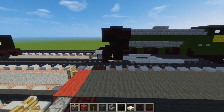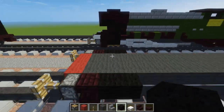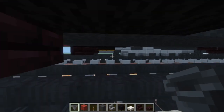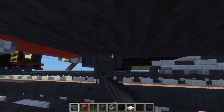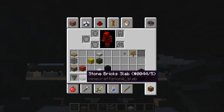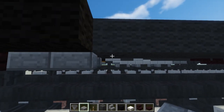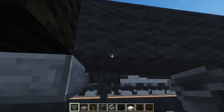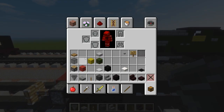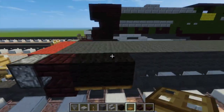Then we're going to add 2 black wool right here for the piston. On the bottom, we're going to add a hopper for the small wheels in the front — just add 1 here. Then on the sides let's add a stone brick slab, just add 2 right after the hopper on each side, then another hopper. And after that, let's add a wooden trapdoor right underneath this black wool area.